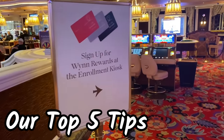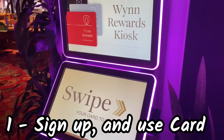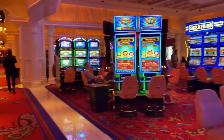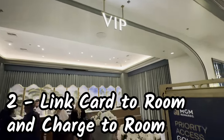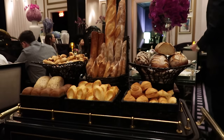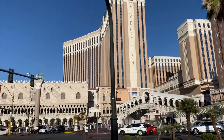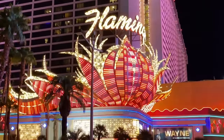Let's talk tips. Tip number one is the simplest: sign up for a casino loyalty program. There should be a desk on every casino floor where all you have to do is be 21 years old and have a valid ID. Once you get one, ensure that you use it in every machine you gamble on and give it to your dealer when playing table games. Tip number two: link your player's card to your room reservation and charge everything you purchase to your room when able, to ensure all spend is accounted for.